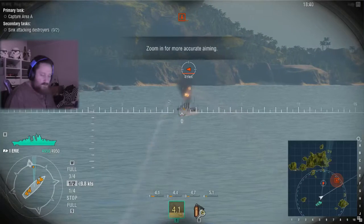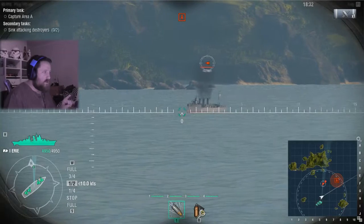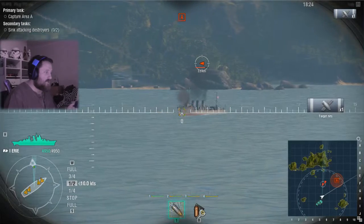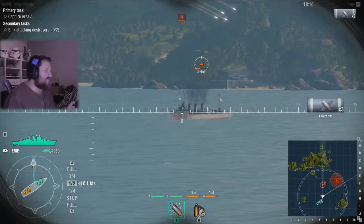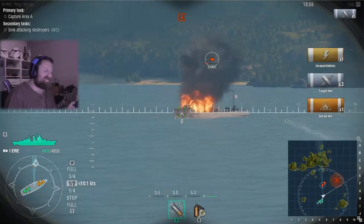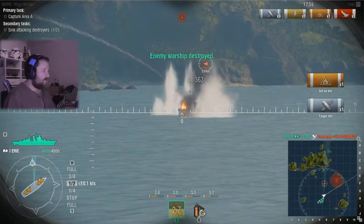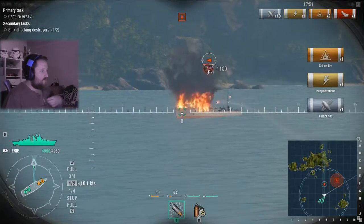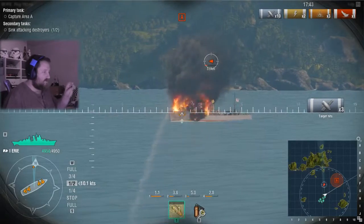Okay, so holding it down fires... that's right, I did read the tooltips. Holding it down fires a sustained shot. Double-clicking fires a full salvo in one shot. And a single click gives me one gun at a time. There's obviously travel time on the shells, so where I'm pointing isn't necessarily where the shot's going to land. Plus there's the position of the guns on my ship, the accuracy of those guns, and so on.